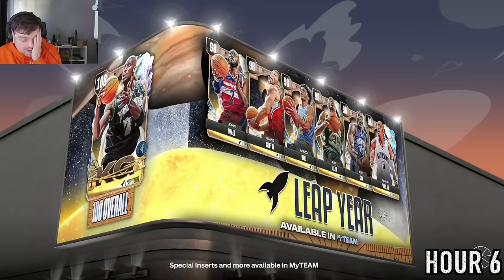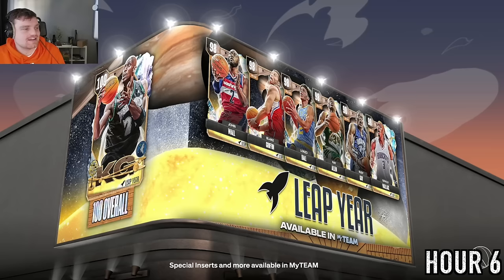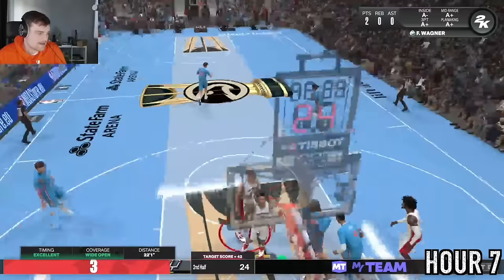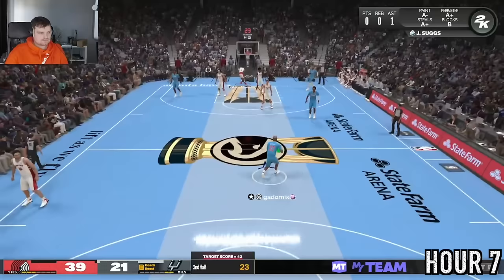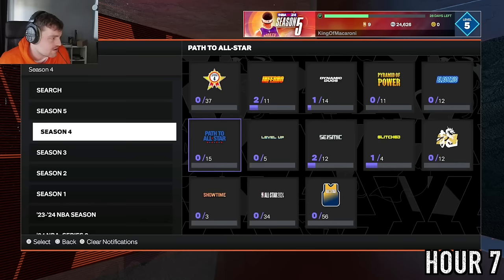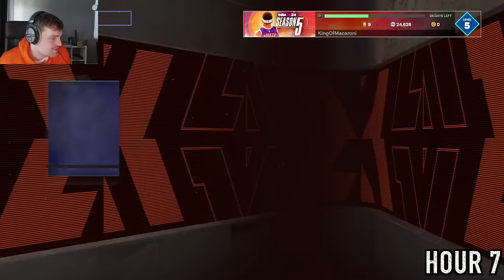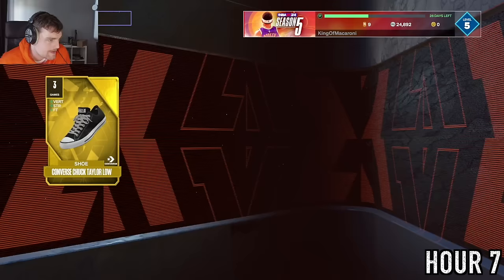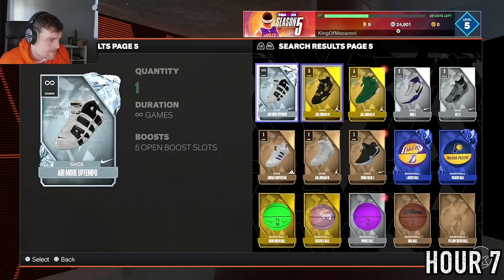We got the win but missed the dunk achievement — annoying. In the next game I'm down a bit but my opponent was pretty good and pulled away. Once I get my dunks I want out of these games. I sell Eddie Jones and buy Austin Reeves to get wins quicker. To get the last bit of MT for Reeves I quick-sell some shoes and logos I'll never use, then put him into the team.